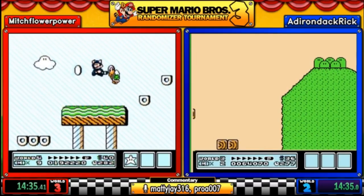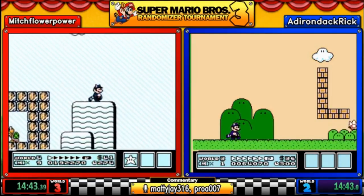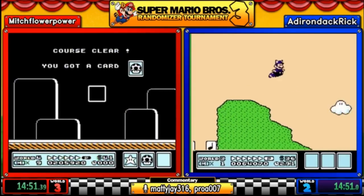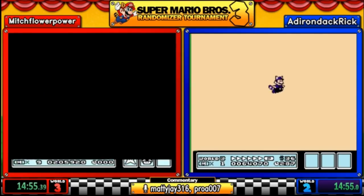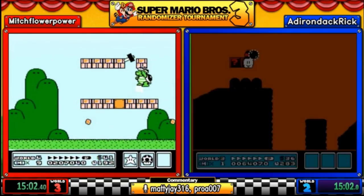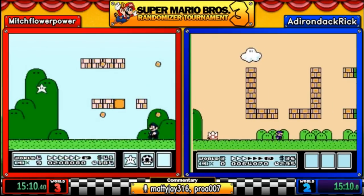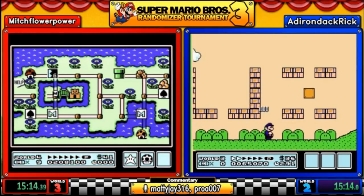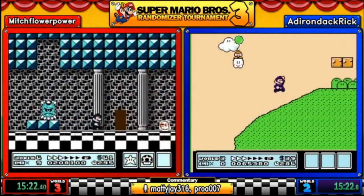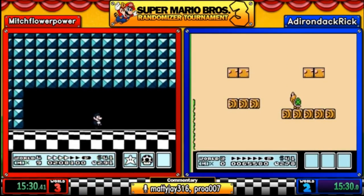Mitch is about 40 seconds faster at this point. Rick opts to use one of his P-wings through the beta level. The stream says they're being savage with each other — they wouldn't say that. Double giant hammer bros come up — Mitch has a little trouble with timing and all that for a star. The star is still useful — it'll allow him to quick-kill hammer brothers in the future. The second level is the first fortress from world three.